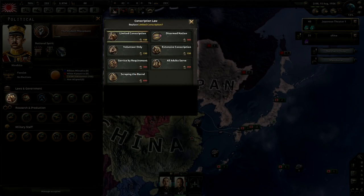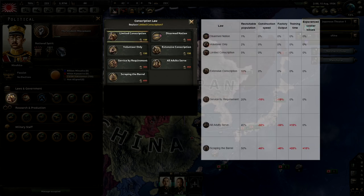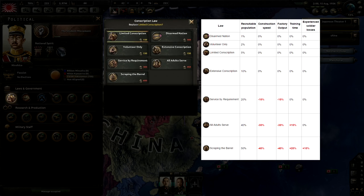Conscription law dictates what percentage of your total population can be recruited into your armed forces. This extends from 1% as a disarmed nation up to 50% with the scraping the barrel policy. Most nations will start as volunteer only, with a few starting as disarmed nation and a few others starting further down the track. As you can see from the wiki, the first few tiers grant very limited manpower but also have no negative penalties to your nation.